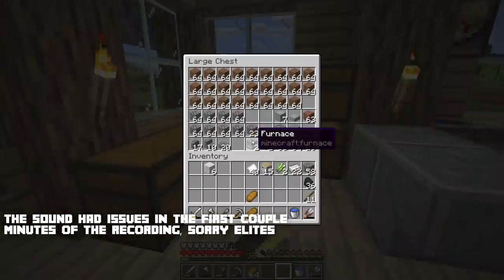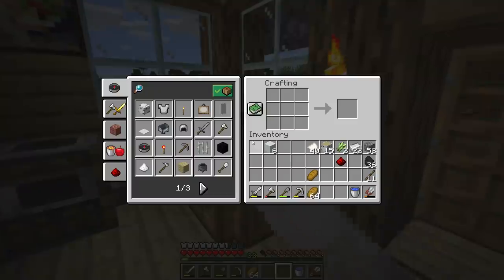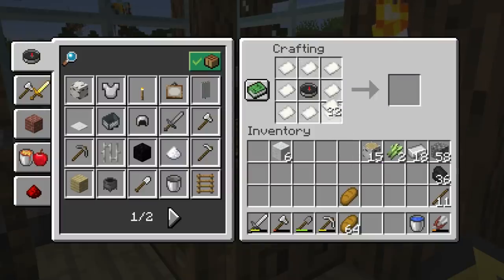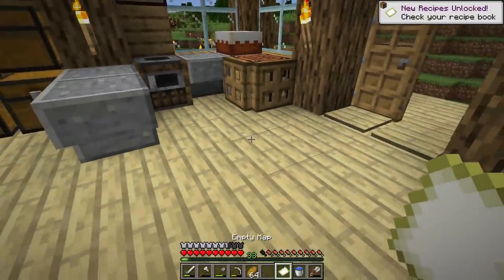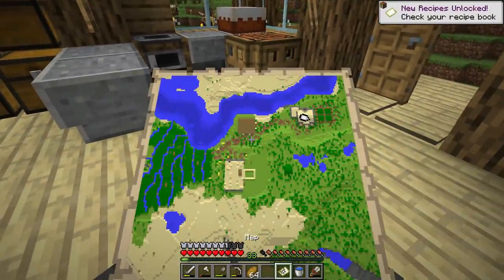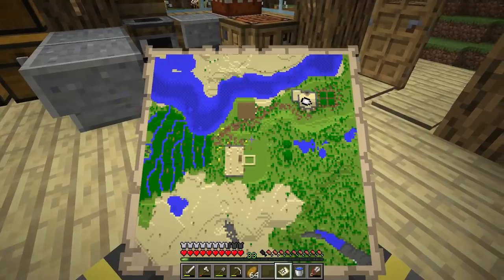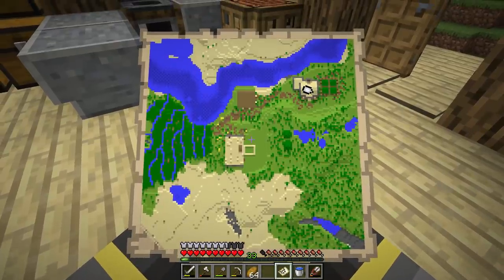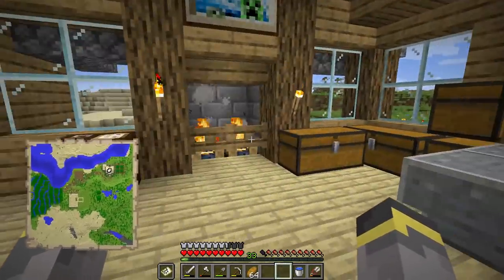When you go exploring in a world, I definitely always recommend bringing a map. Maps not only help you explore but they also look really cool if you bring them back home and put them on display. To make a map, you'll need a compass and some paper — put that into a crafting table and you have an empty map. After that, go ahead and look at the map. Wow, I didn't realize how well birchwood matched sand — I guess that makes sense, it's like the same color.